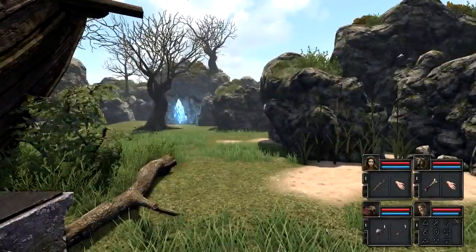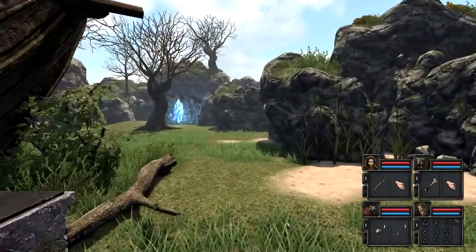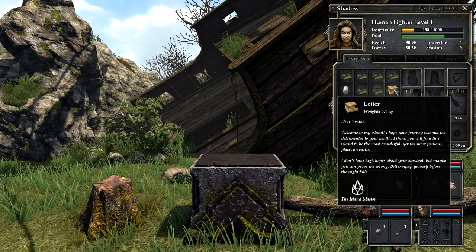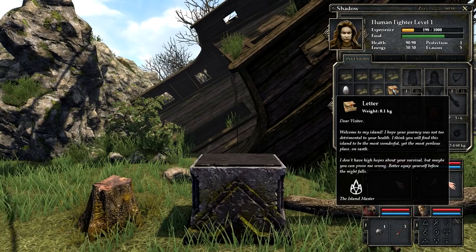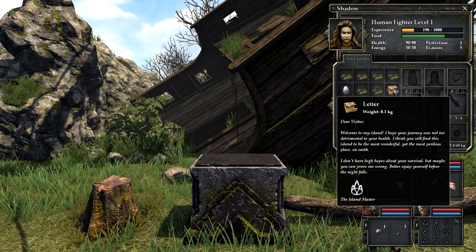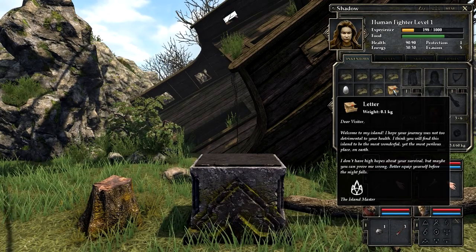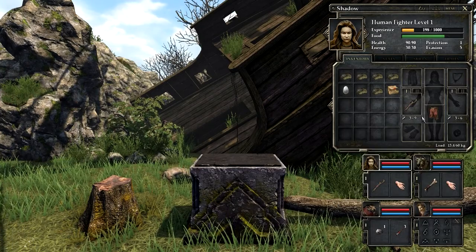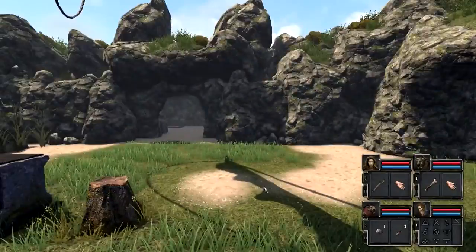Here we are — this game is beautiful by the way, and you can tell you're on kind of like a grid when you move around but it feels very natural. Let's go ahead and read this. 'Dear visitor, welcome to my island. I hope your journey was not too detrimental for your health. I think you will find this island to be the most wonderful yet the most perilous place on earth. I don't have high hopes for your survival but maybe you can prove me wrong — better equip yourself before the night falls.' All right, I don't plan on reading all of those.